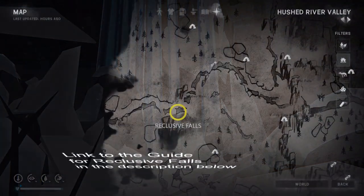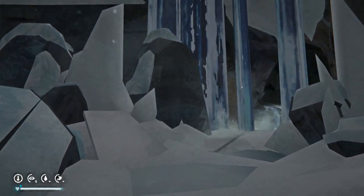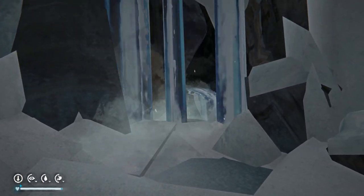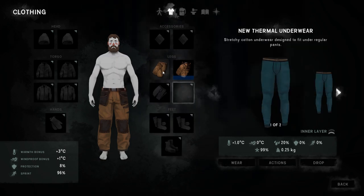Greetings, Intrepid Gamer! We are here at Reclusal Falls. Reclusal Falls is an entrance to an ice cave system that we need to go into to find this.